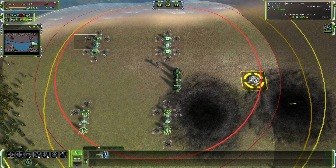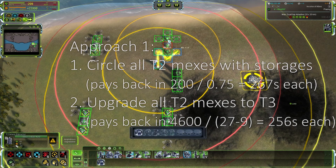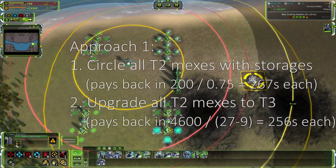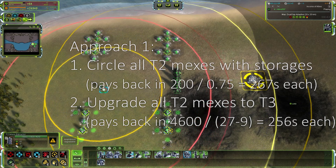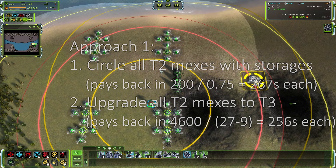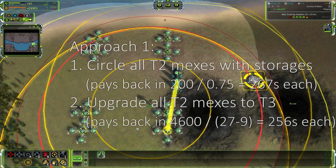Now we have four groups of maxes. Each group has two T2 maxes and one mass storage between them. We can get them fully upgraded and buffed in two ways. First, we circle each max with a ring of mass storages and then upgrade them one by one to T3. Each mass storage takes 267 seconds to pay back. A T3 max takes 4600 mass to build, yielding 27 mass per second when adjacent to four mass storages, while a fully buffed T2 max yields 9 mass per second. So upgrading each T2 max to T3 pays back in 256 seconds, quite similar to 267 seconds.